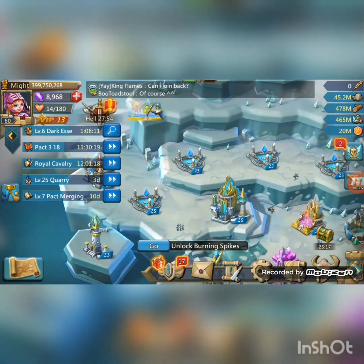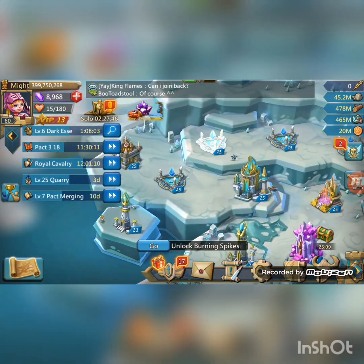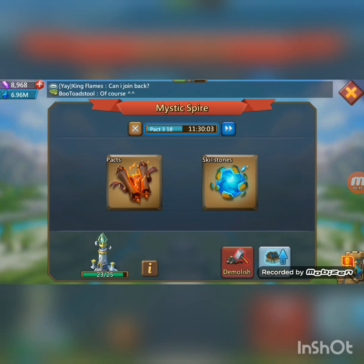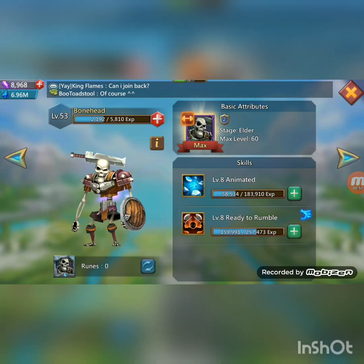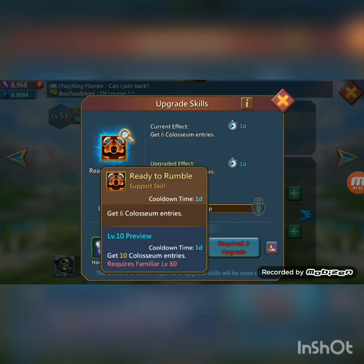So let's go from left to right. My setup for Familiars is mostly Springs, and I got two Mystic Spires. My Familiars got a couple at level 60 — the main ones which give good attack boosts or support skills. I'm working on Bonehead at the moment because it gives 10 Colosseum entries at max.